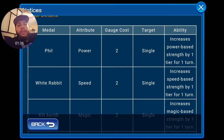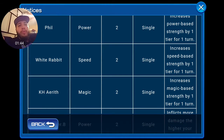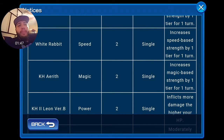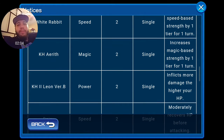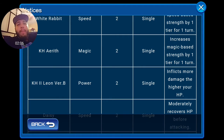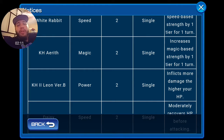Phil is pretty much like another Diz since it does the same thing. White Rabbit is speed, 2 costs, single target — increases speed base strength by one tier for one turn, so it's another speed buff. Kingdom Hearts Aerith is magic, and she's separate from the speed Aerith, so it's cool that there's a magic Aerith option as well.